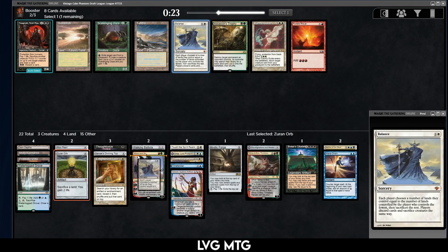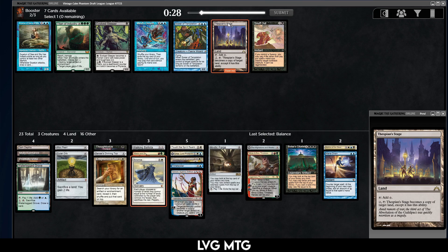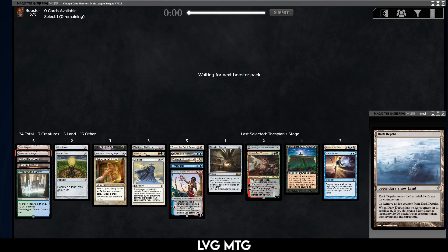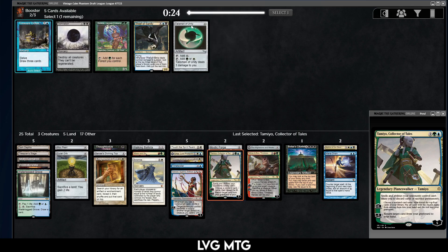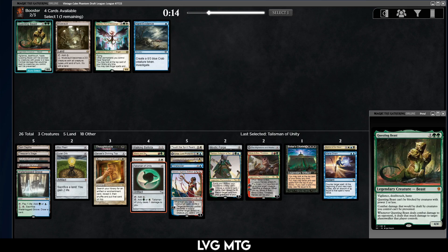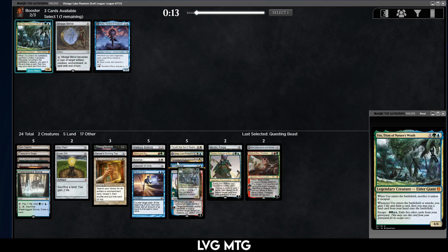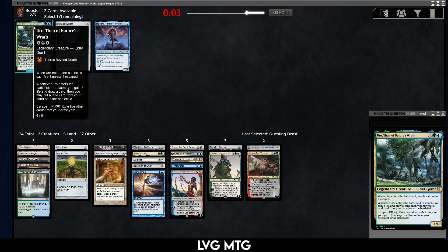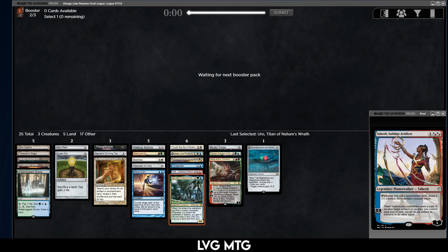The Tinker did not come back, but the Thespian's Stage did, so let's take the Stage. Tamiyo — we have Sevinne's Reclamation to maybe do some things with it. Yeah, let's take the Tamiyo. Take the Talisman. Art Evidence, Mutavault, Questing Beast — let's just take the Questing Beast. Without Tinker I don't need both Sphinxes. Let's take Urza or Rona — we have some mill with Tamiyo. Let's take the Urza. It's a weird one, that's for sure.